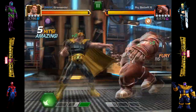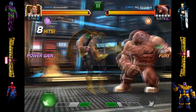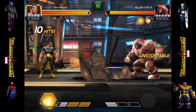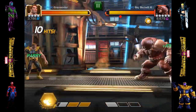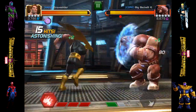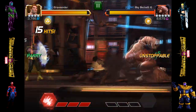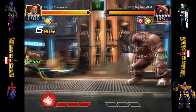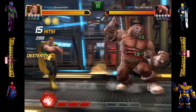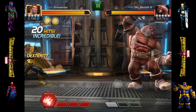You can see from the footage that the biggest thing is you just want to keep close quarters with Juggernaut - usually no more than one swipe back away from him. If you're just a swipe back away, he's more prone to rush in, which allows you the opportunity to parry and stun him. That's the key thing: whenever he's in Unstoppable mode, you definitely want to parry and stun.